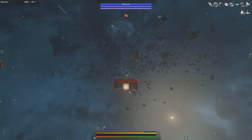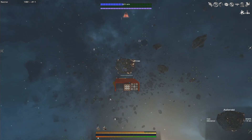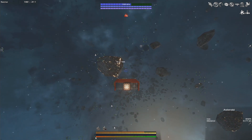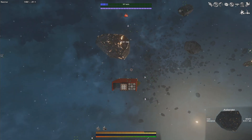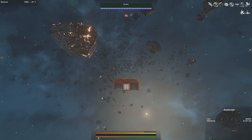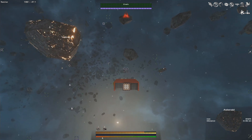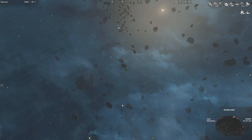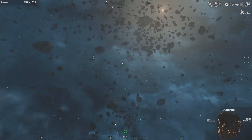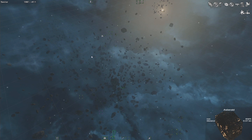We went over this a little in the last episode when we talked about mining iron. One option is to simply fly around and look for titanium asteroids — they will be white and glowing, as opposed to the brownish iron asteroids. You can also mouse over asteroids and look for anything that highlights with a brighter white box. Or you can press F9 and open the RTS menu and zoom around with the camera looking for titanium asteroids.